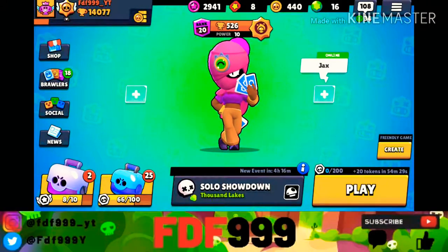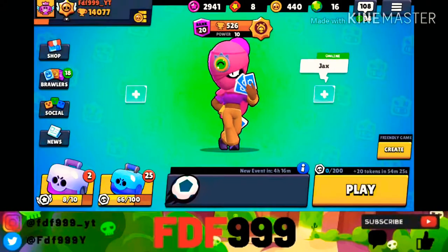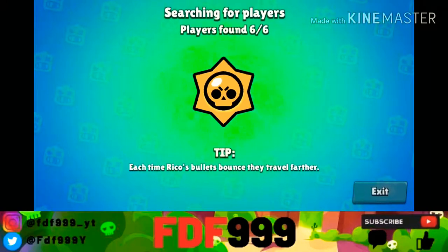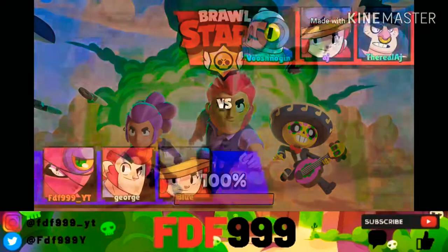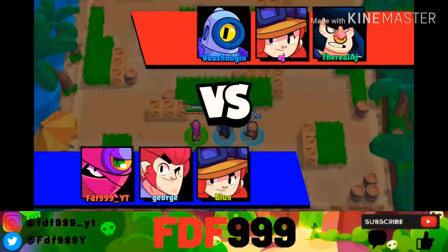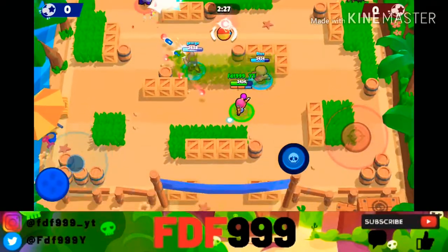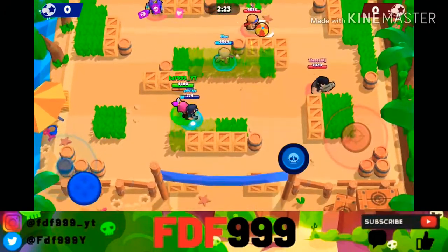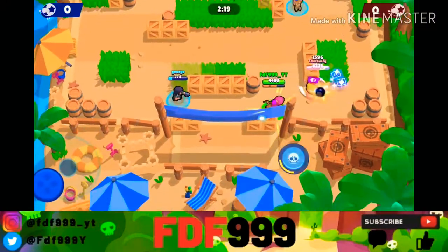Instead of going into solo showdown again, let's go into a game mode where she's actually better — some Brawl Ball. Let's see if we can get some good teammates and win a game. At least we have six people already. Okay, we're versus Rico, Jesse, and Bull. We have a Colt and a Jesse, both all-star power — hopefully that can help us. But the Colt is almost dead and the Bull's coming in on the right. I don't think we'll be able to defend this.